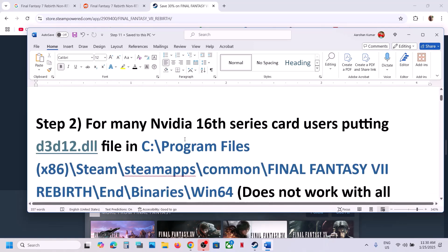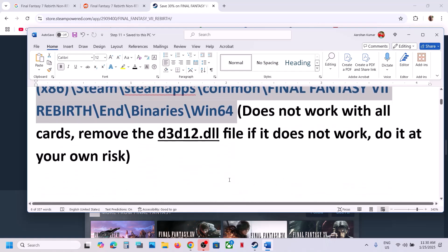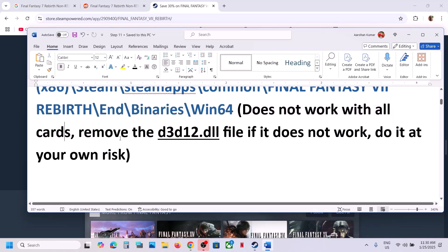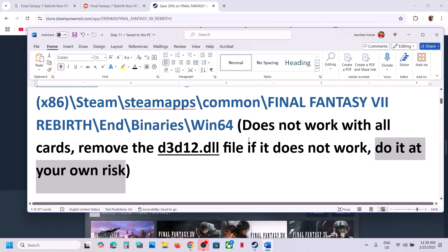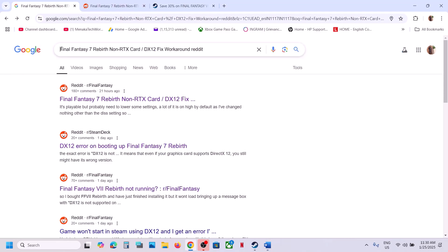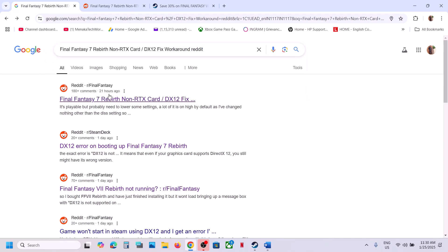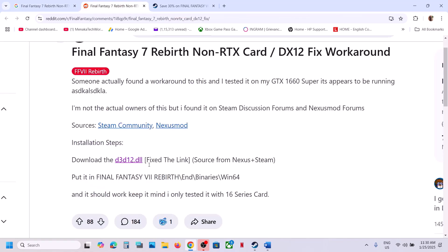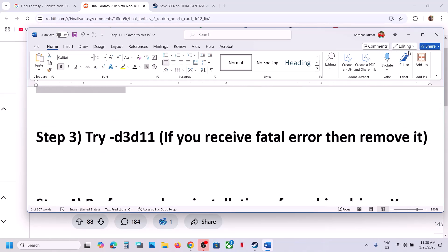For many Nvidia 16 series card users, putting the d3d12.dll file in the game's installation location has worked. It does not work with all cards, so try it at your own risk and remove it if it doesn't work. In Google, search for 'Final Fantasy 7 Rebirth' along with 'reddit' to find this fix — you can see the d3d12.dll solution has worked for 16 series cards.